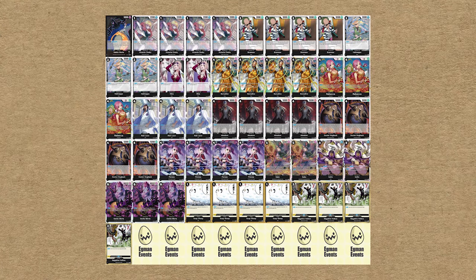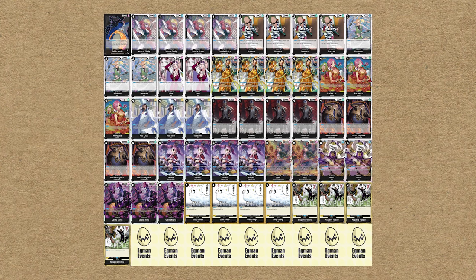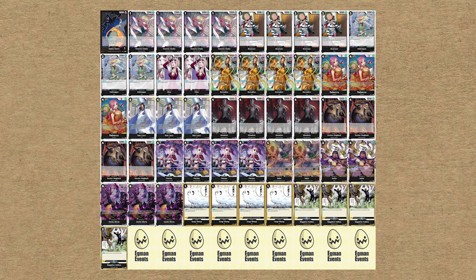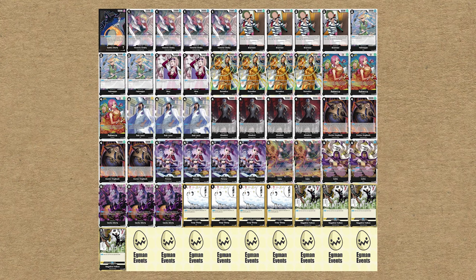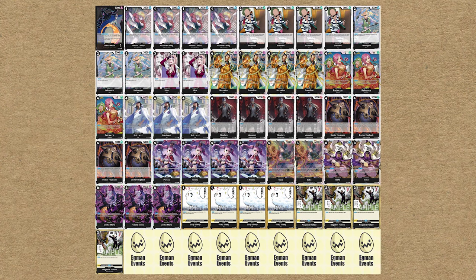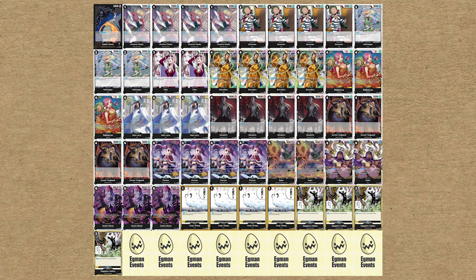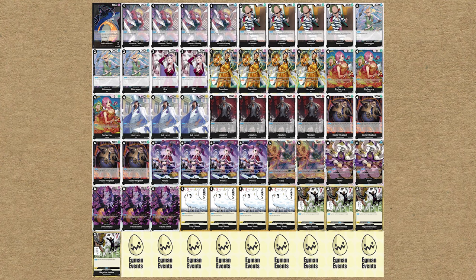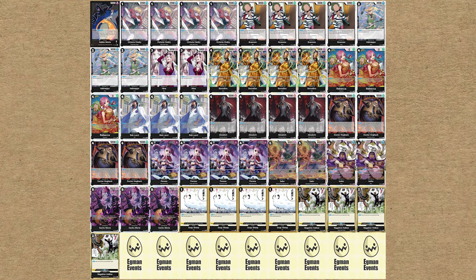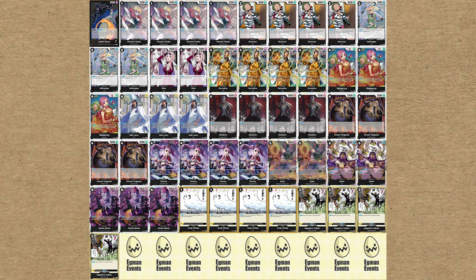Here's the deck list. I'm not running Great Eruption — I anticipate it's going to get banned anyway, and it's really just the trigger effect that gives you hand destruction, so I opted not to include it. We do have the Peronas alongside everything else. You can grab the Peronas with Hogback, and Hogback can get Negative Hollow. I'm also running Rebecca because focusing on Negative Hollow means you don't have much counter power between that and Soap Sheep, and you just don't have much of a hand anyway. Rebecca helps on the defensive end and gets back things like Sabo from your trash to play three-cost-or-less cards.